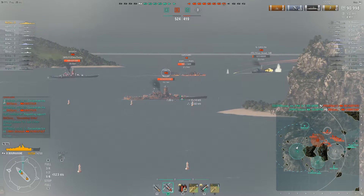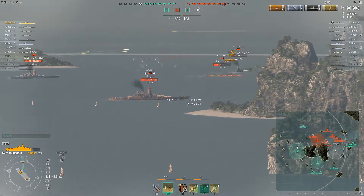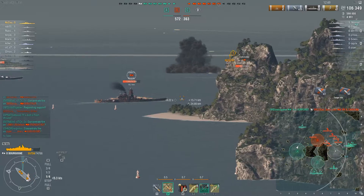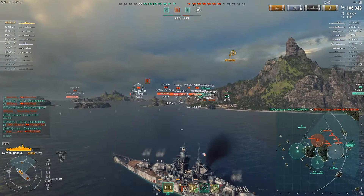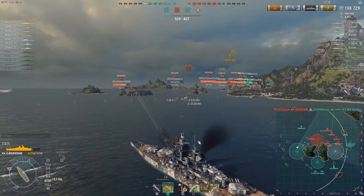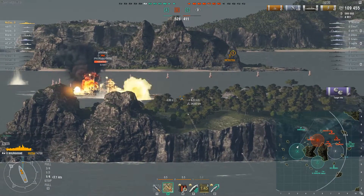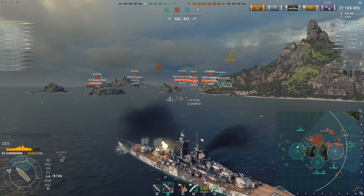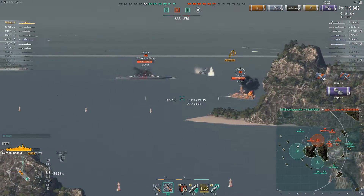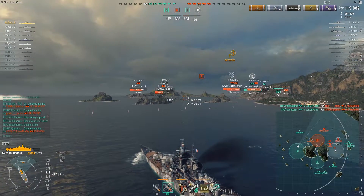The downside to Bourgogne is that she only has 74,700 hit points, which is not a lot for a tier 10 battleship — and considering the Stalingrad has almost about the same amount, that might sway your decision. In my preview I wasn't too enthused with this ship, but since then I have warmed up considerably. Bourgogne feels like a natural evolution of Richelieu and even Jean Bart, whereas République feels out of place on the French tech tree line.